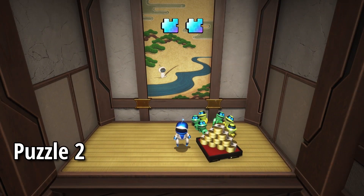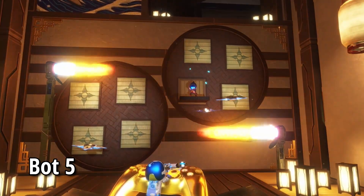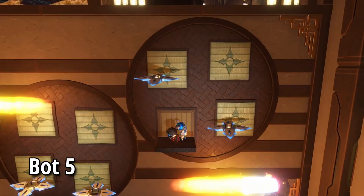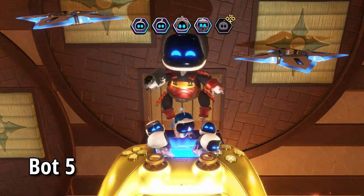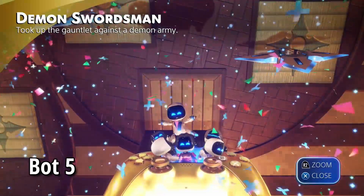And then we continue on to yet another shuriken launcher. Once we defeat the enemies, it reveals bot number five — form some steps — and then bot number five, Demonic Swordsman, who is Samanosuke Akechi from Onimusha.